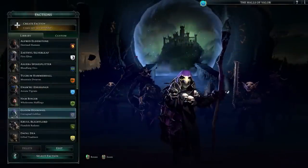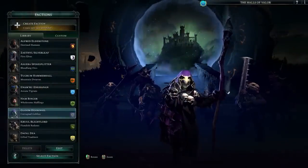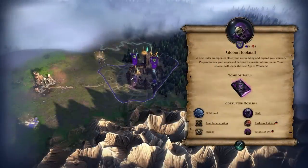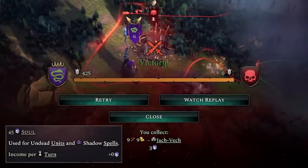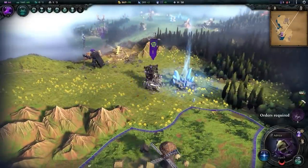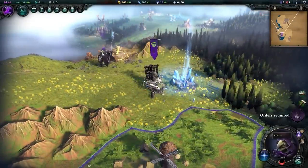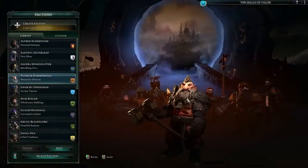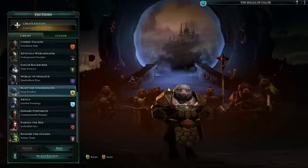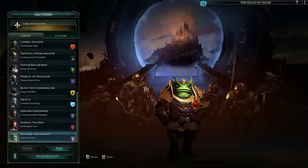If you're more inclined towards evil endeavours, you might find yourself drawn instead to Gloom Hooknail of the Corrupted Goblins, who fuels his empire with his fallen enemies, both economically and militarily, gaining extra loot and using the souls of fallen foes to raise undead monstrosities. There are a good few pre-made factions in here, so don't be afraid to try them out for a few turns to get a feel for them. Just pick one from the list that sounds cool and see how they play.